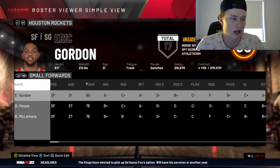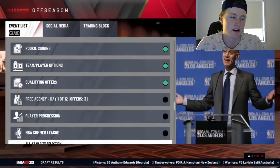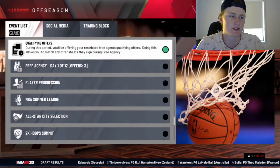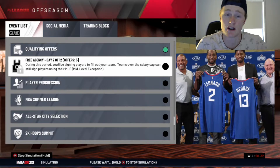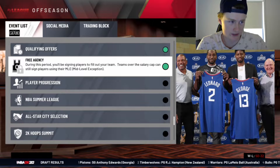We've got Covington and PJ Tucker. I'm just going to simulate past free agency to player progression, and then we can see if we can trade Harden and Westbrook. If we can trade those two guys, that would be amazing, because they're the only two we have to move.